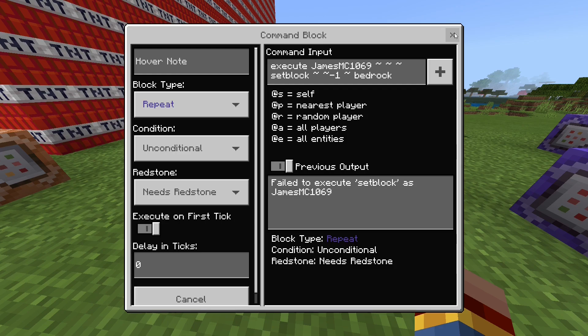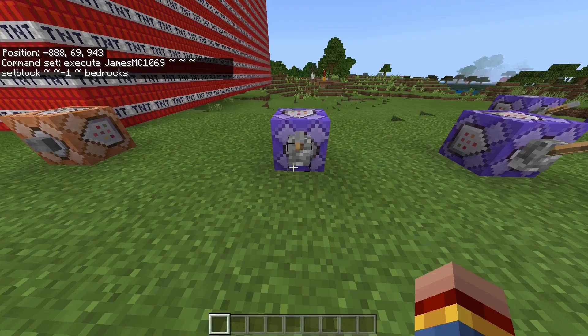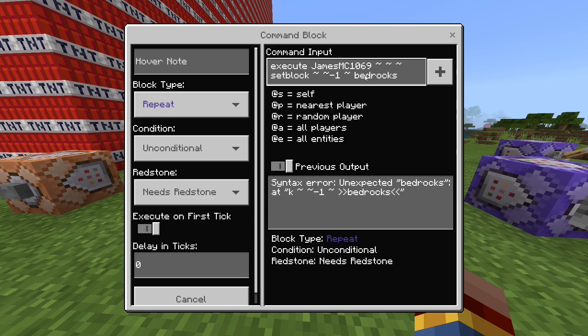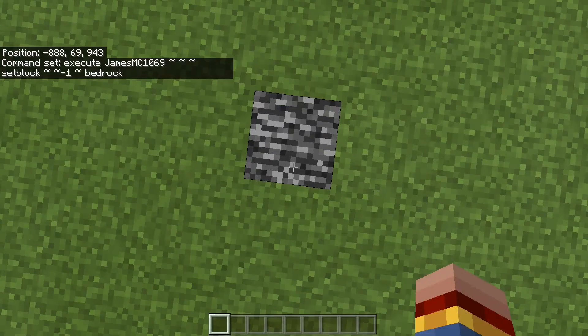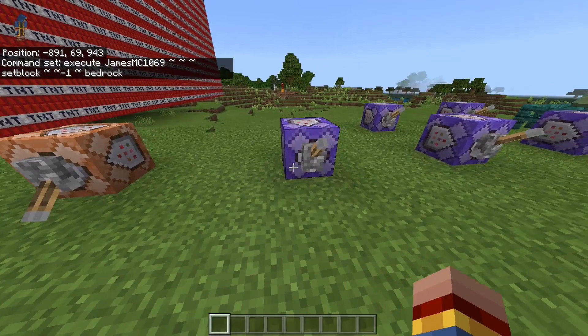The second command is the execute command in general. With the execute command, you can just give a command that you know, like slash fill or something else, to a moving entity. In this case, I do this to myself — execute JamesMC1069, set block and then bedrock. And if I flick this lever on, then you see that every block where I'm standing on turns into bedrock. I think this is very funny too and you can use this for a nice Minecraft challenge.